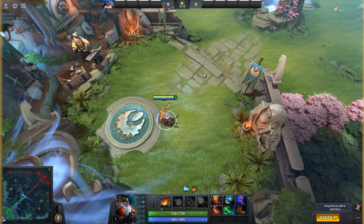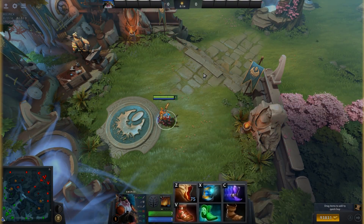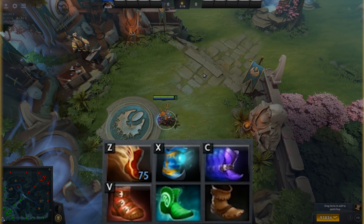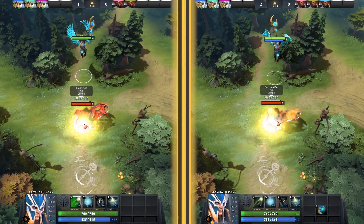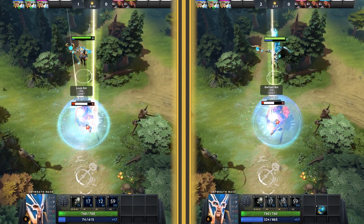Oftentimes one of your first item upgrades will be your boots. There are a handful of choices and you'll usually want to upgrade them to make your hero and your skills more effective. Arcane Boots, for example, is a great way to increase your mana pool and provide some MP restore to yourself and allies if you have big mana needs.